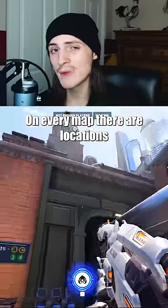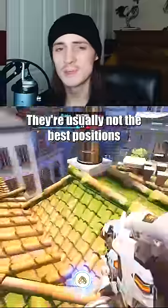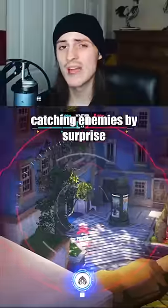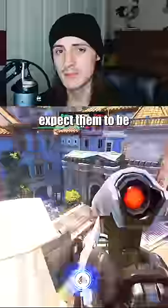Stall Spots: On every map, there are locations that Widowmaker can grapple up to and stall her position there. They're usually not the best positions for standard play, but they're great for catching enemies by surprise, and will often let you get an early pick, as they tend to be locations where enemies usually won't expect you to be.